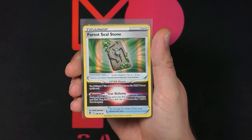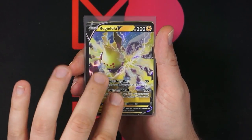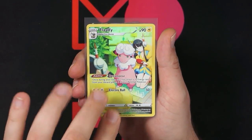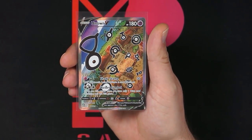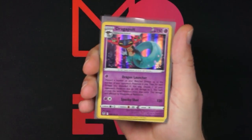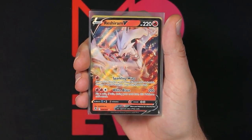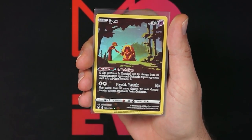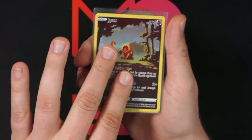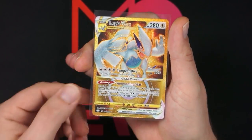Curlier — okay, no final alt art Lugia. Let's recap. ETB hits: holo V-star trainer, Regieleki V, Flaaffy trainer gallery, and alt art Unown V. Blisters hits: two Dragapult holos, Unown V, Reshiram V, Guard War trainer gallery, Jynx trainer gallery, Flaaffy trainer gallery, and the Lugia V-star gold card.